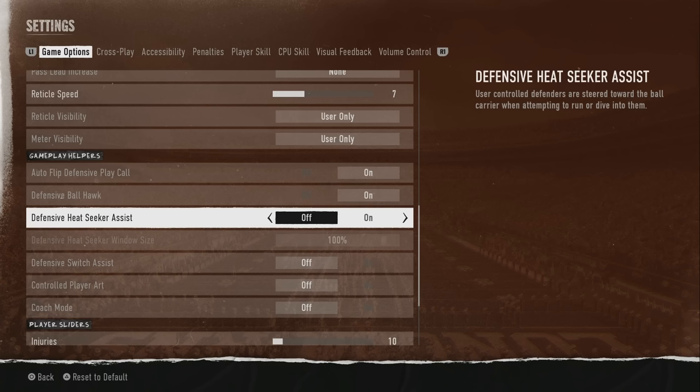Defensive Heat Seeker is off by default. What it does is steer user-controlled defenders toward the ball carrier when attempting to run or dive into them. In Madden, this is why tackling feels different — a lot of people were used to pushing the dive button and having players wrap up automatically. In this game I use the X button to tackle, and I also learned to use L2 on PlayStation to square up to the defender. I leave Heat Seeker off because I know how to make tackles now, but if you're having trouble making tackles — just turn it on.